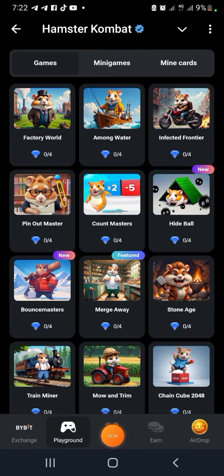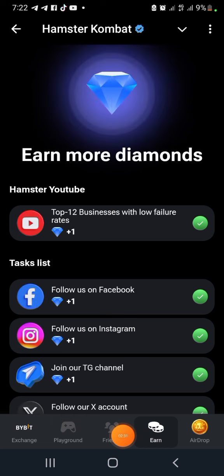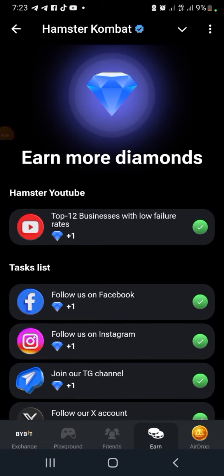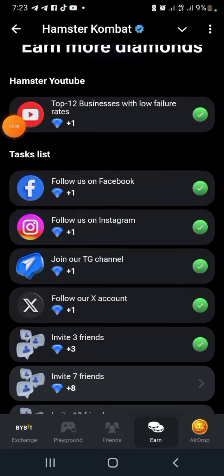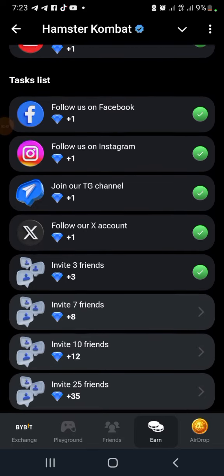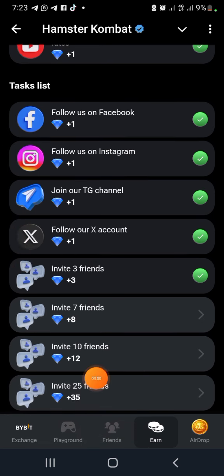We still have everything here. I still have my friends. I still have all of these things. You can see diamonds here. From watching videos I got one diamond, then one, two, three, four, five. All of these give diamonds - three diamonds here, eight diamonds here, 12 diamonds here, 35 diamonds here.